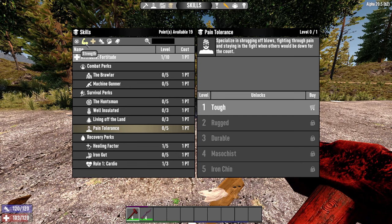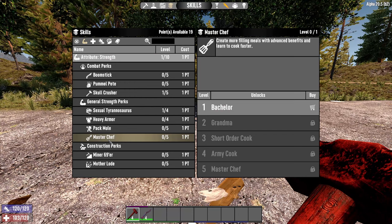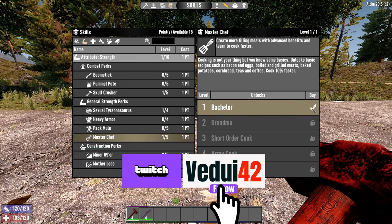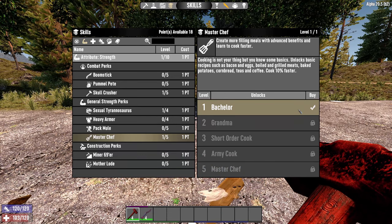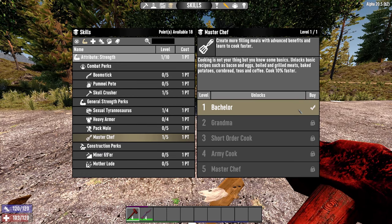Then we're switching back to Strength because we're doing a tank build. One I really like here is MasterChef. It allows you to make bacon and eggs, which are really good compared to just grilled meat, and it also lets you do coffee and teas. This is something really powerful for tank — the food, drinks, and meals help keep your stamina up, help keep your regeneration up, and help you fight better.